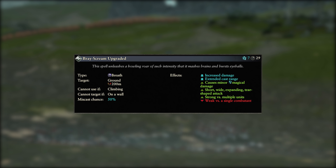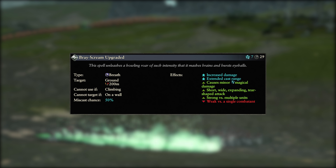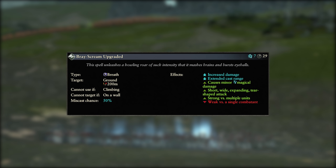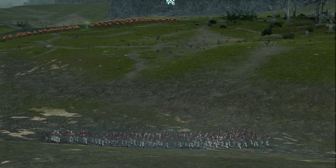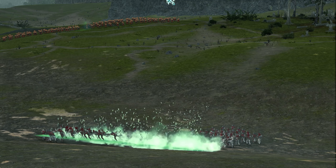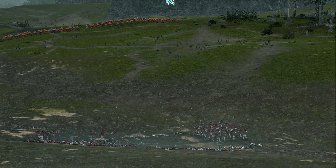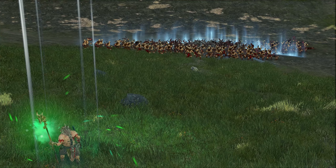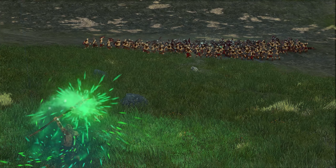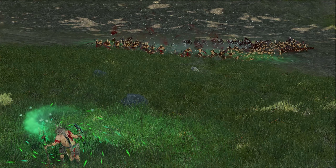Overcasting comes with the usual 50% miscast chance as well as increasing the cost to 7 winds of magic, increasing damage and extending range to 200m. This overcast version is a better choice when going against anything heavily armoured, and the extended range means you'll be able to start damaging them well before they even near your front lines. Both versions of the spell are very capable and will do great damage to units even if they aren't picking up many kills. As with all breath spells, the damage has no allegiance so always make sure to aim correctly.